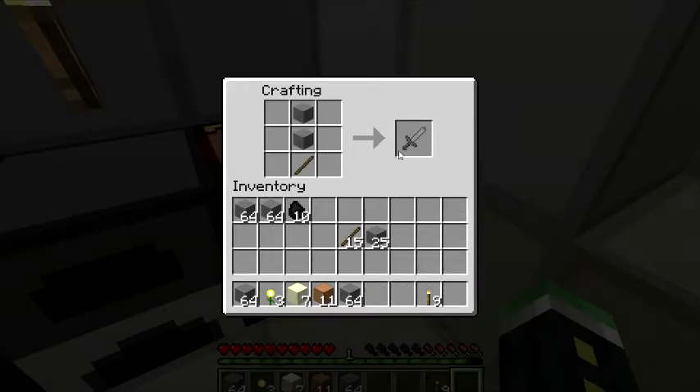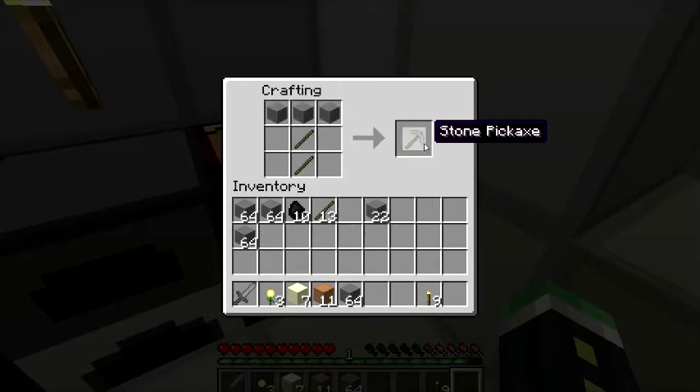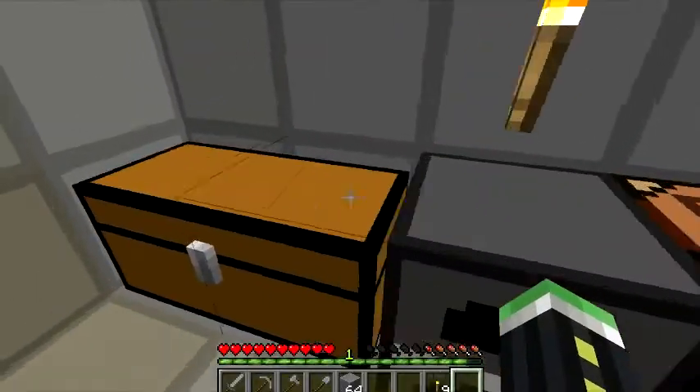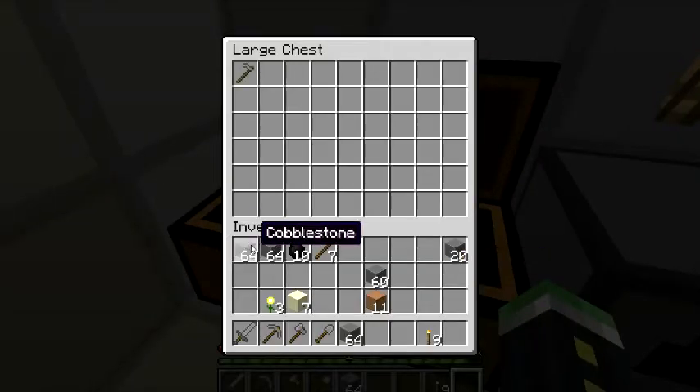Make some tools. And we also want to make a hole. We're gonna put some of this in the chest.